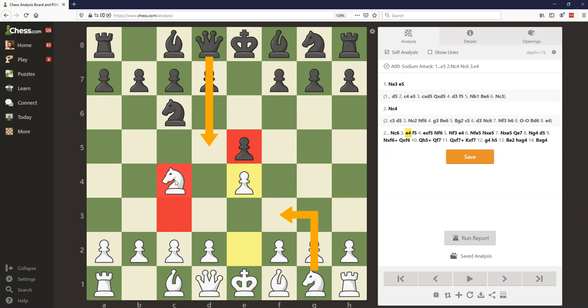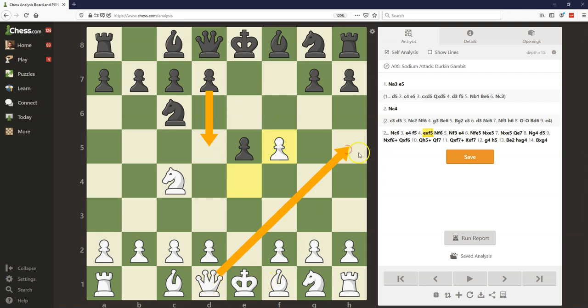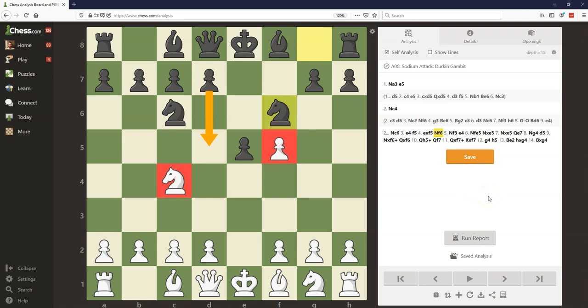Another option for Black is the Durkin Gambit, which begins with pawn to F5. I could not find any master level games that feature the Durkin Gambit — I'd never heard of it before until I prepped for this video — but this seems like a promising way to fight against the Sodium Attack. After E takes F5, Black is free to push forward with D5 and grab the center. You don't want to allow Queen H5 now because you can't block with G6, so Knight F6 first. White could play Knight F3; otherwise, Black's just going to push D5, kick the Knight away, get their pawn back, and Black is almost winning positionally.